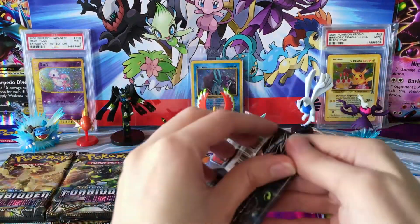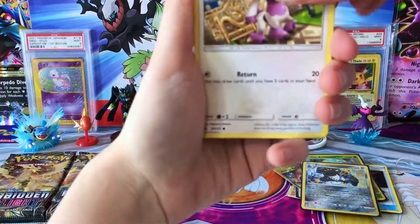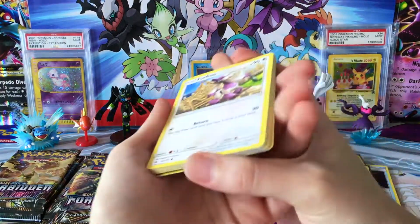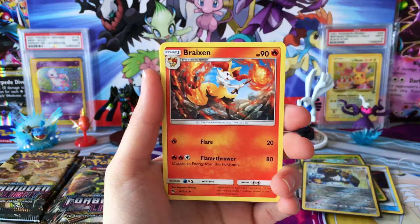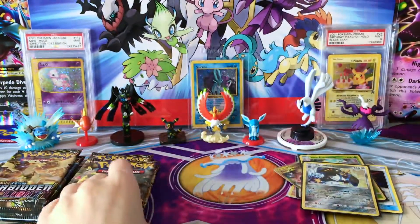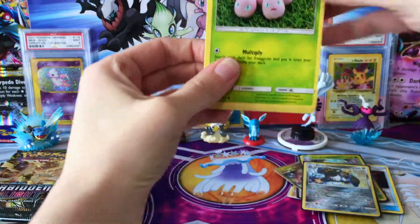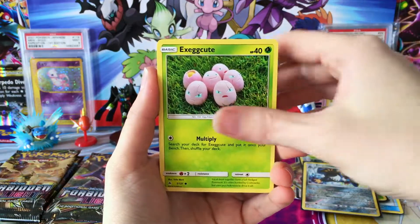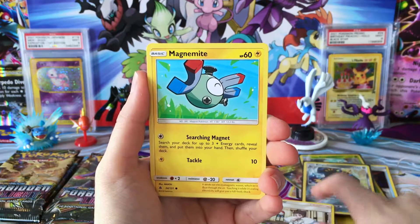We still have quite a few packs to go. About eight packs after this, which means we are at the halfway mark. We have a Litleo, Fennekin, a Clauncher, a Binacle, Darkness Energy, Braxien, Azelf, Crasher Wake, a Reverse Diantha — and a regular Rare Torterra. That Diantha would be cool to get as a full art. The Diantha is actually the one that comes with a holo version, so this Reverse was a Reverse Rare as well — I'll have to get that sleeved up.